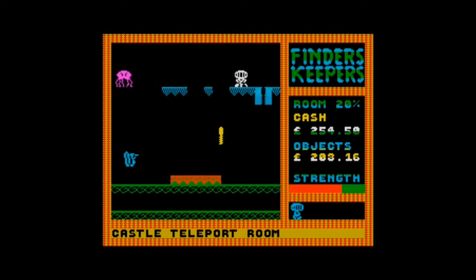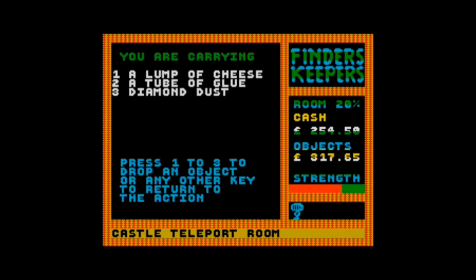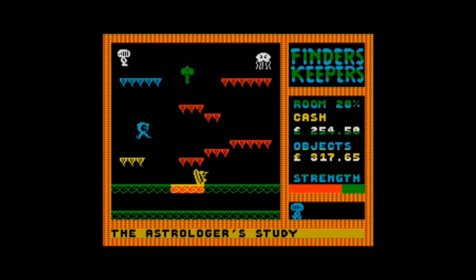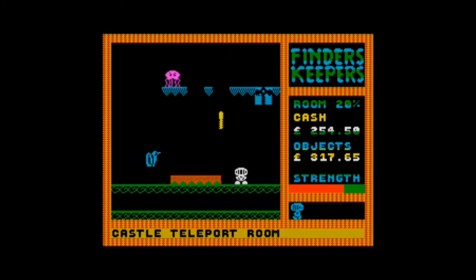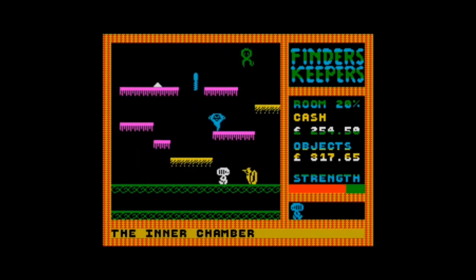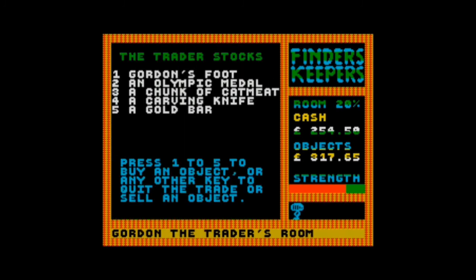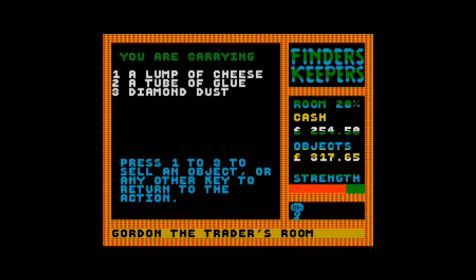We went over that teleport this time. What was that? Diamond dust — now we're talking! That's valuable. So we've got diamond dust and glue — what can you do with those two? Seems like a Blue Peter thing. Maybe we can build Tracy Island. Let's see what Gordon thinks if we can get to Gordon without dying — we haven't got too much strength left. Gordon, I've got glue and diamond dust!